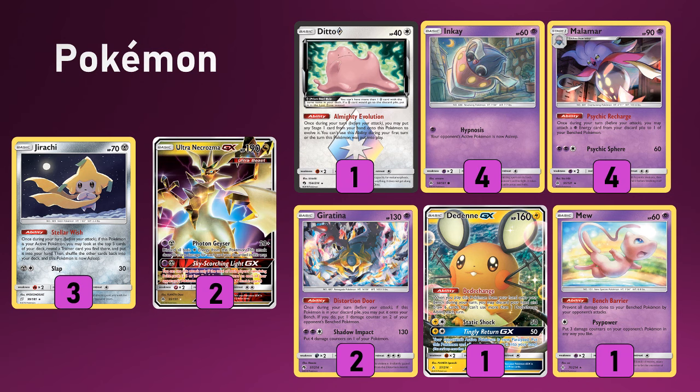There's also the 5-4 line of Malamar. The Ditto is literally just a fifth Inkay in this deck. Because we don't have as good ball search as we'd like these days, we're trying to make up for that with a physical extra copy. The double Giratina — Distortion Door is great to reload. In those opening turns, Shadow Impact is still good for getting through some basics and evolving stuff. And more often than not it's two-shotting tag teams, especially with Distortion Door being an option as well.